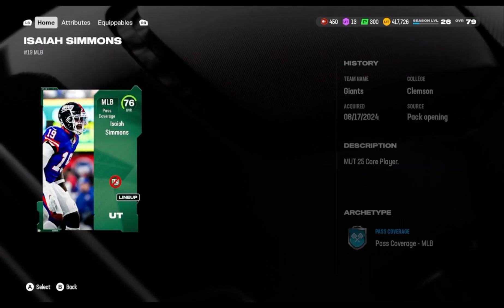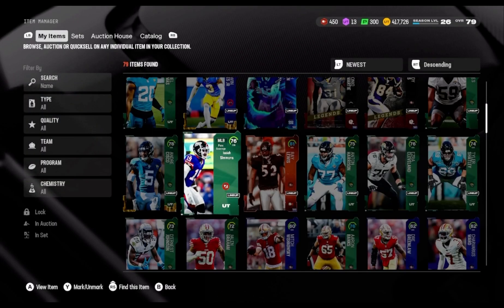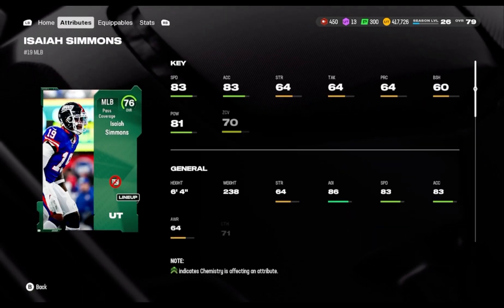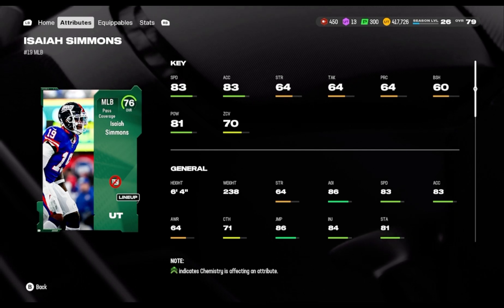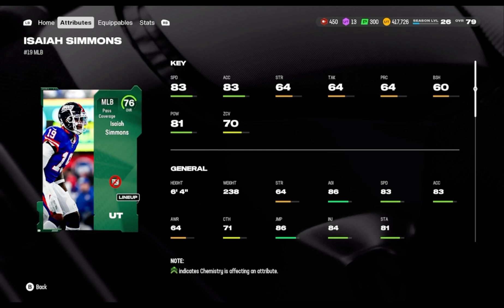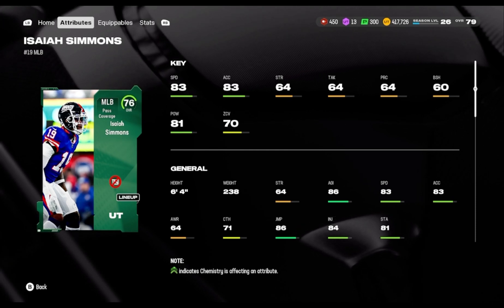I didn't buy this card, I pulled him, and I was trying to sell him. But when I was selling him I looked and was like, 'Oh, why does he go for so much?' Then when I looked at the stats I was like, 'Oh okay, that's why.' He got 83 speed — that's faster than a lot of players. Only Randy Moss, Tyreek Hill, and the number one guy from the Chiefs are faster than him.